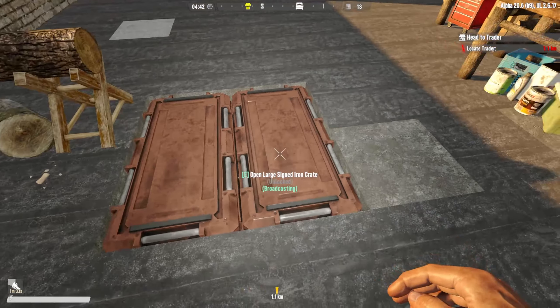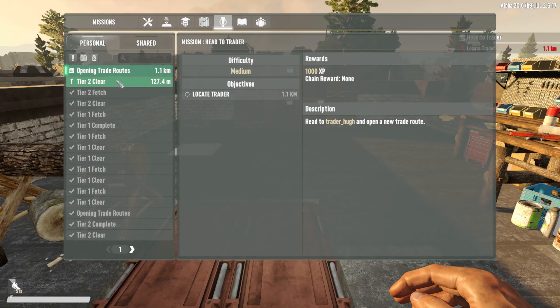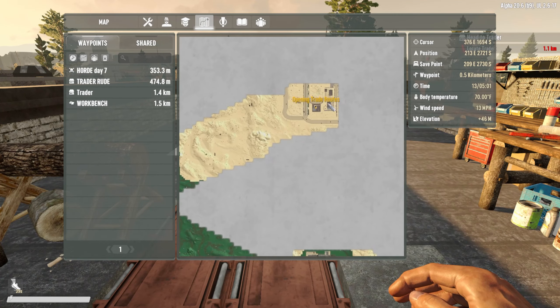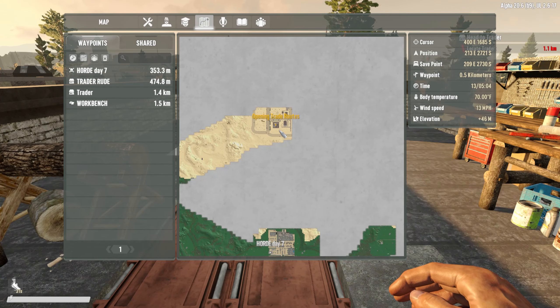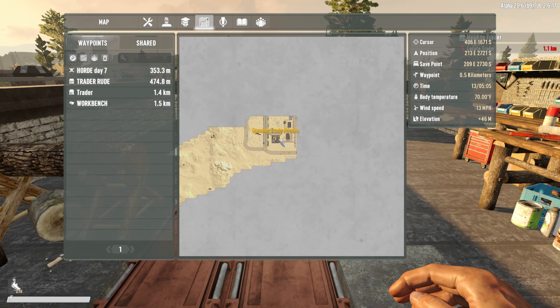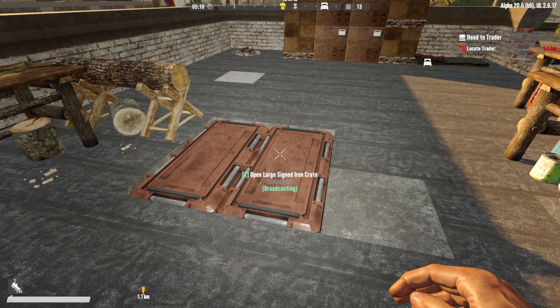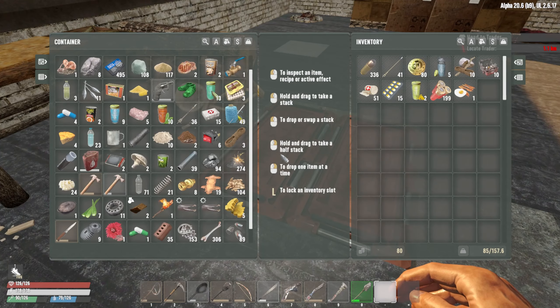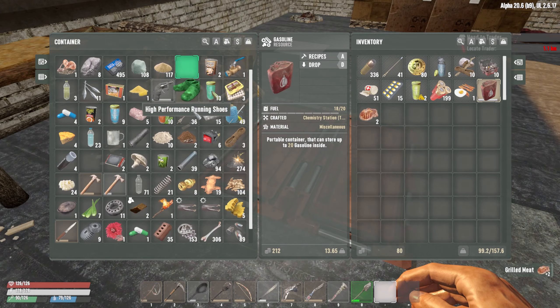Today my plan is to do this quest the trader gave me — the rude wreck guy. He gave me this opening trade brew which basically takes me to another trader. I was looking on the map and found it — I've apparently been there before. The trader is in the desert, which is exciting because I wanted to go to a different biome. I'm going to open the trade, not take any quests, just mark him on the map, explore the desert, look for different POIs, and try to fill up all my gas tanks.